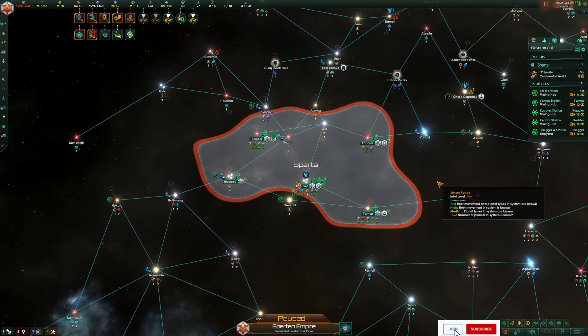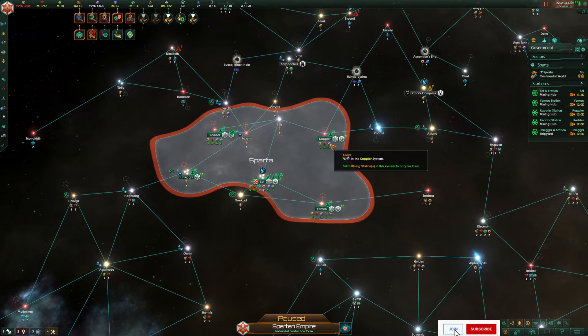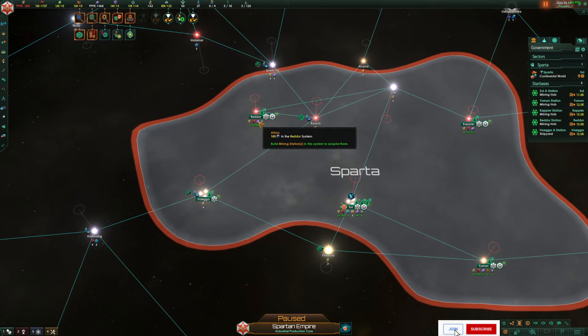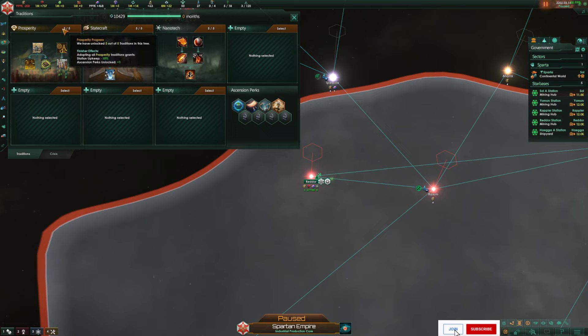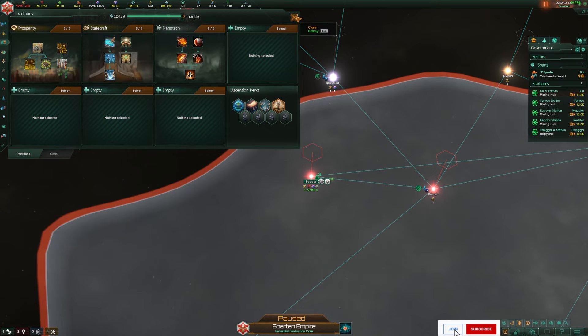You could probably get two better systems than my weaker ones and get around 150 alloys with a decent system. The biggest system I ever found was 33 planetary bodies — imagine having an arc furnace on that, probably over 250 alloys per month. Also make sure you take the Prosperity ascension perk, because unlocking prosperity gives you plus 20% mining station output, which really helps. There's probably a whole heap of other things you can do to increase mining station output or boost individual alloy and nanite production — there are probably some traits you can put in the robots too.